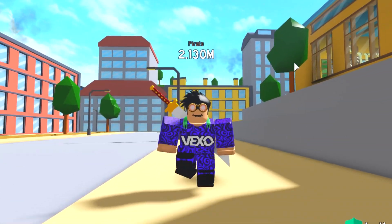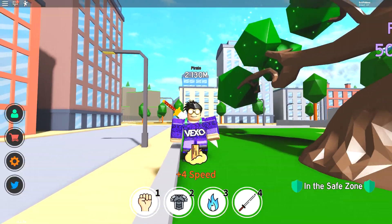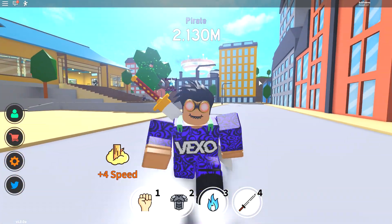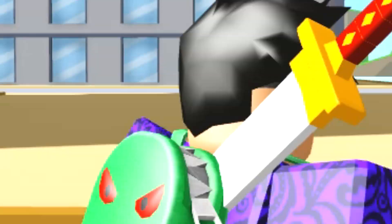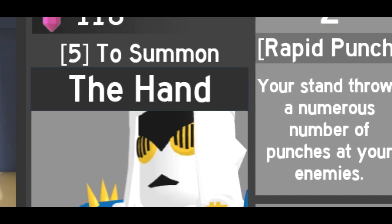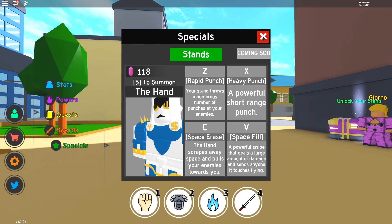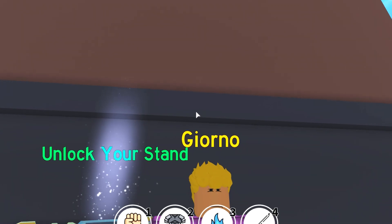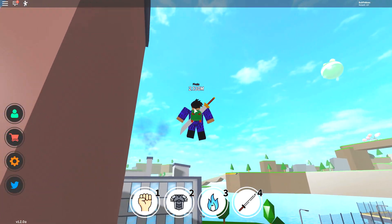First, I want to see what's new in this update. There are new stands and new transformations — we need to cover everything in one video. In my last video I did unlock stands and got this transformer-looking thing called The Hand. You get those from an NPC on the map.